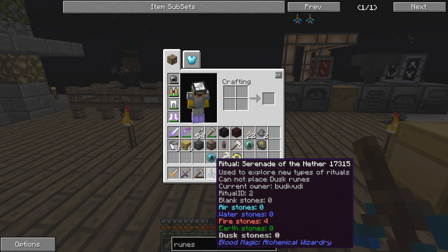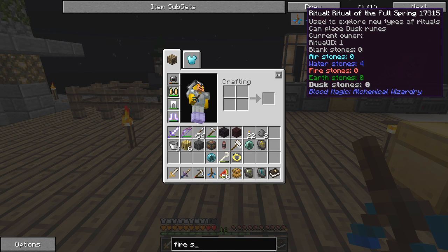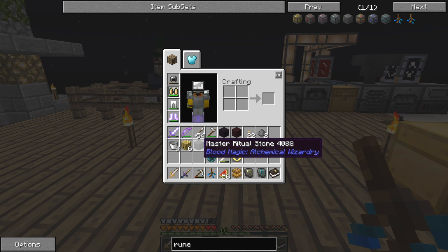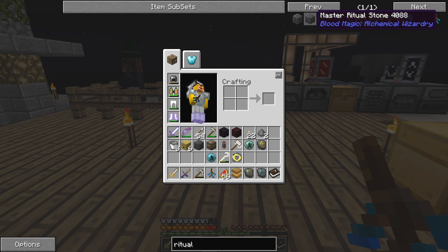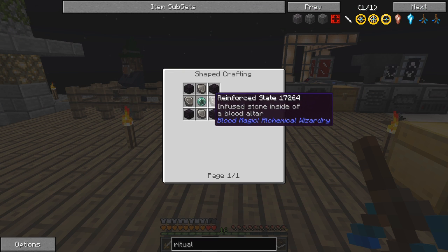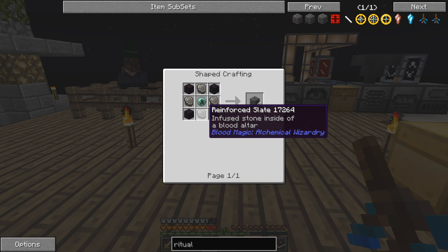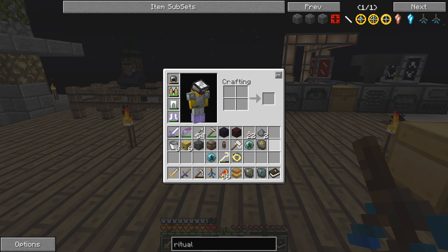The Serenade of the Nether: if I press E on that — it needs four fire stones. To make a fire stone, let's have a look. I need to place runes but I'm not sure exactly what I need to do — I've forgotten. I think it's a ritual stone or something. A ritual stone — again we need four reinforced slates.